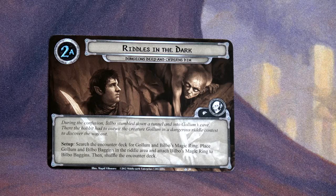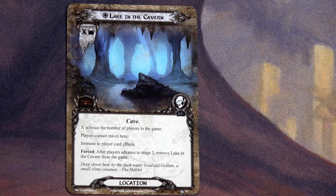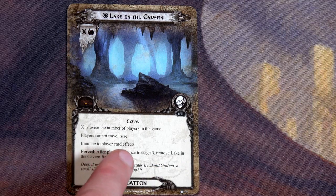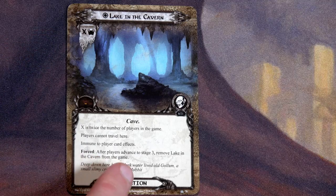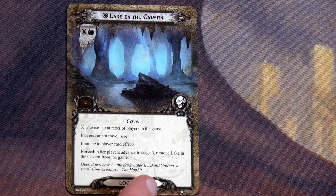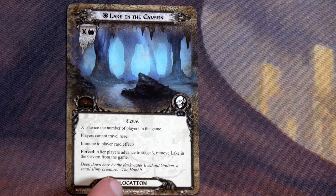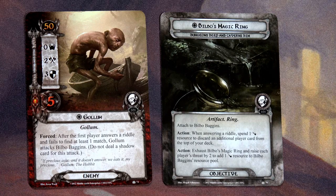During the confusion Bilbo stumbled down a tunnel and into Gollum's cave. There the hobbit had to outwit the creature in a dangerous riddle contest to discover the way out. Search the encounter deck for Gollum and Bilbo's Magic Ring, place Gollum and Bilbo Baggins in the Riddle Area, and attach Bilbo's Magic Ring to Bilbo Baggins, then shuffle the encounter deck. Lake in the Cavern will be in the staging area with one threat for us; players cannot travel here and it's immune to player card effects.